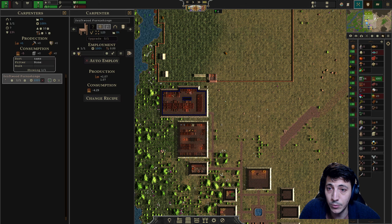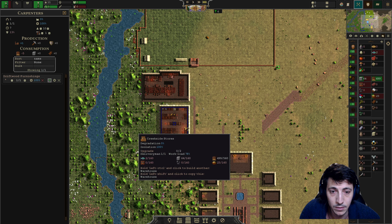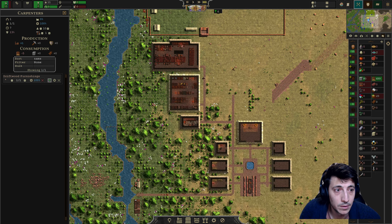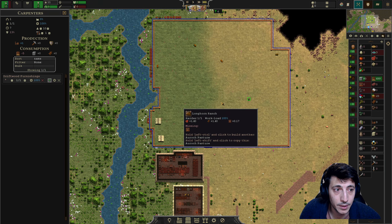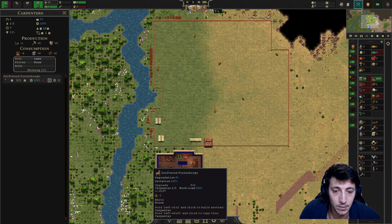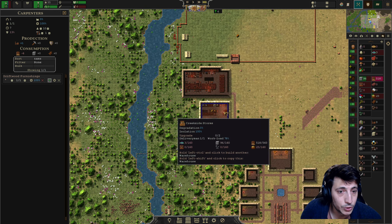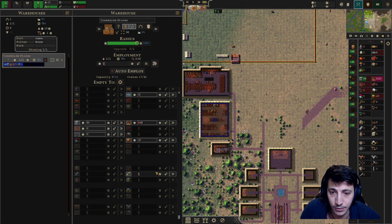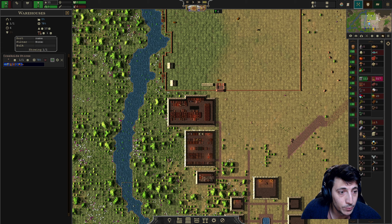Carpenter — do not auto employ and bring that back down to one. We've got two fish in here, three fish. Have we produced any furnishings? We can start bringing in furniture here — that's acceptable too. All right, we've got some furniture.